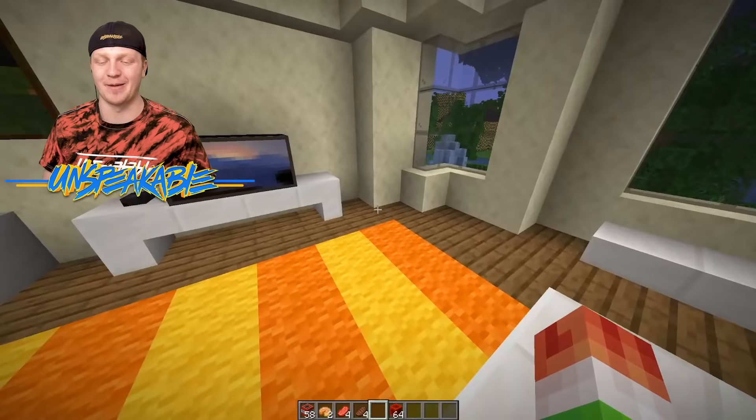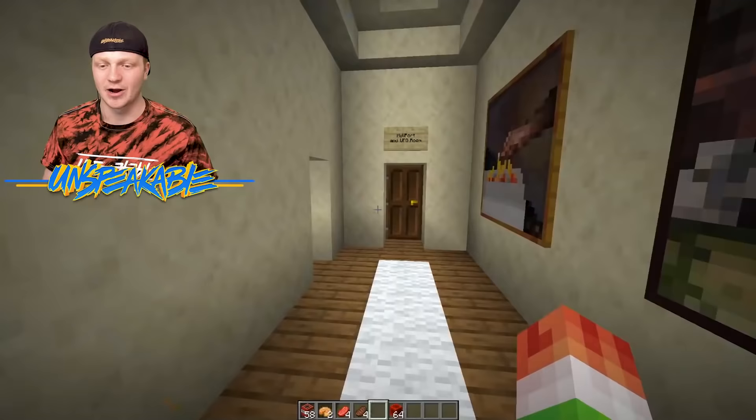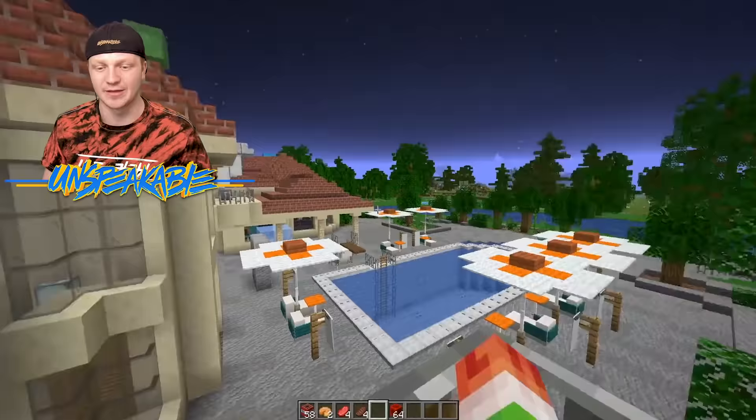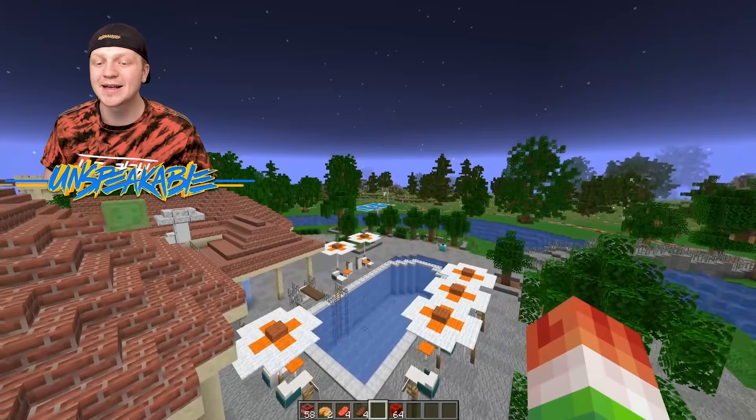This bedroom is pretty boring — it's literally just a bed and a TV that might be broken, but we're working on it. Across the hall in here, we have another bedroom. There's so many bedrooms in this place — it's crazy. And we have the opposite view of the other side of the pool, and then you can see the moat around there. It's so cool, and I can see the basketball court.